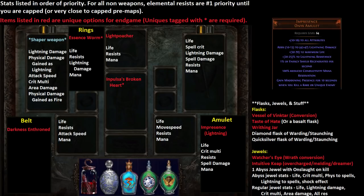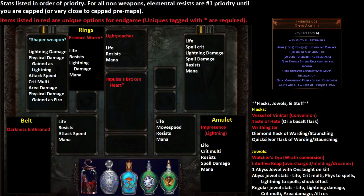Another unique I've been using is the Impresence Onyx Amulet — it's a new unique from the Elder. The Lightning variant is generally pretty cheap because not many people are using it, but it's a very powerful item. It lets you run Conductivity Blasphemy for free — 100% reduced reservation. When you combine that with the 40% increased from the Essence Worm for your extra auras, you end up using about 15% of your mana to run Conductivity Blasphemy. It lowers all Lightning res and makes it even easier to shock if you don't crit.